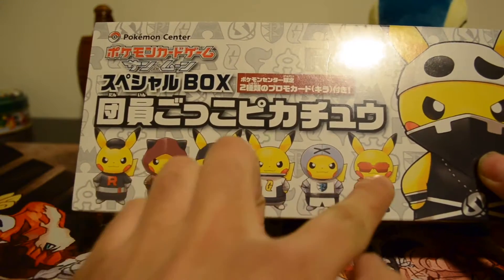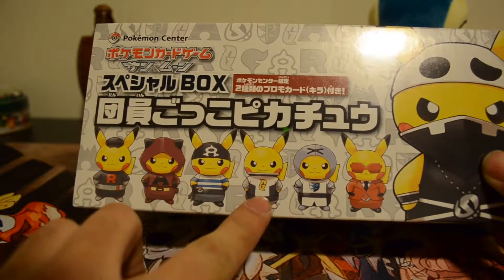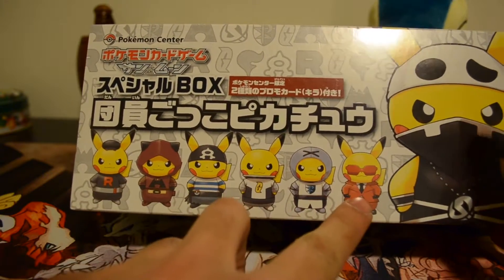They got all team organizations, the evil ones: Team Rocket, Team Magma, Team Aqua, Team Galactic, Team Plasma, Team Flare, and Team Skull.